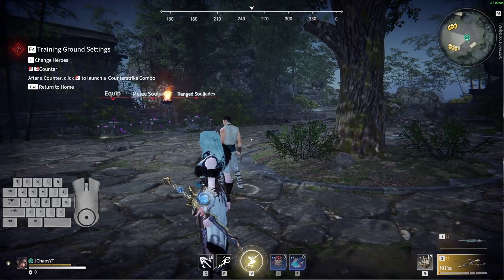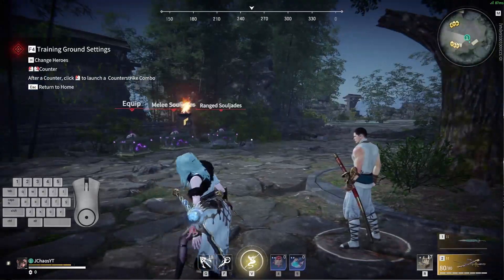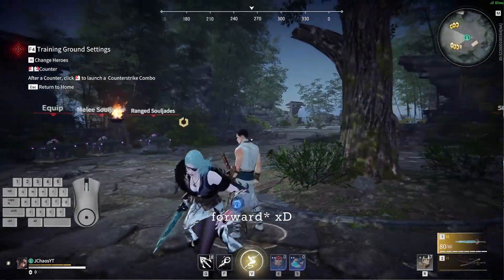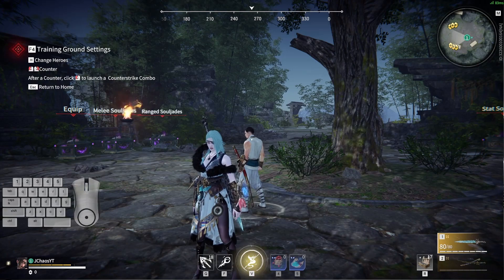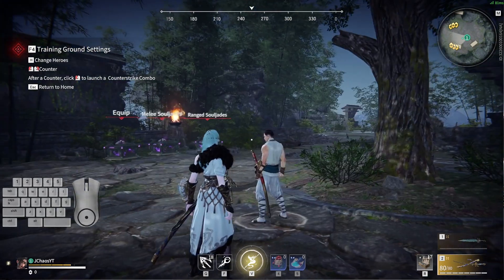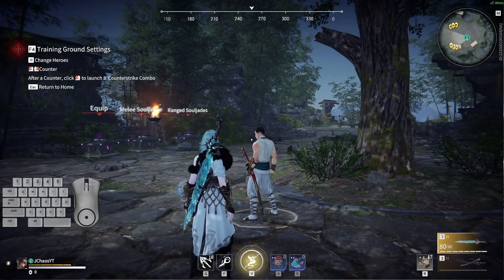Before the patch, katana was the only weapon that had omnidirectional iframes — that little white flash. With the longsword, for example, you didn't have iframes in every direction. Now, all the weapons in the game have omnidirectional iframes. That completely changed the meta for these weapons. This patch that came out two days ago changed that for all weapons, so now every weapon has that — which is extremely good.